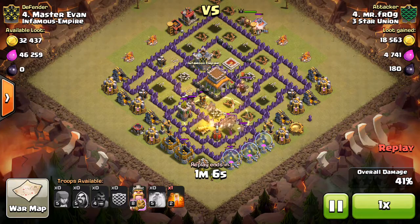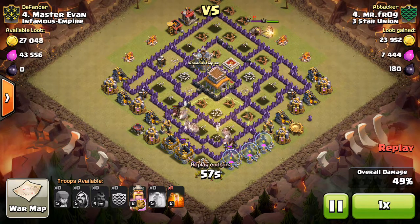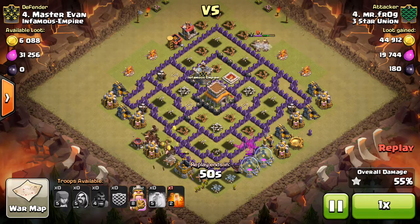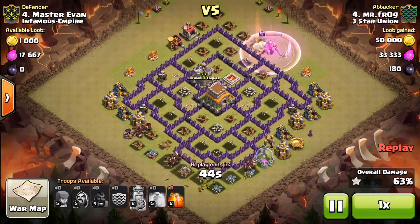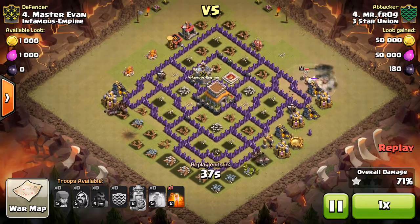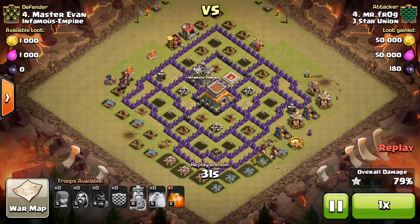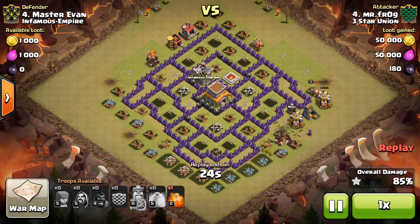You can see these skeleton traps are popping out. He still has that poison spell — you can either use the poison on the skeleton traps because it saves you a few hogs, or you can use it on the Valks because it does slow them down. So for CC troops like Valks, the poison slows them down, which helps your wizards and archers shoot them, and they're not able to run around inside the circle and take out as many of your troops. You can use it in either case. Hogs split alright, and giant bombs are starting to go off now.